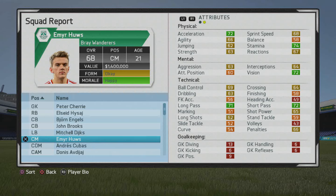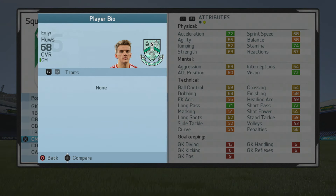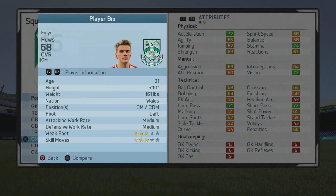Welcome to this player growth test where I will be taking a look at Emory Hughes, the 21-year-old center mid who sits at a 68 overall. Some solid stats from the start, especially technically — some great passing — but we'll take a look at his attributes a little bit later after we take a look at the player information first.